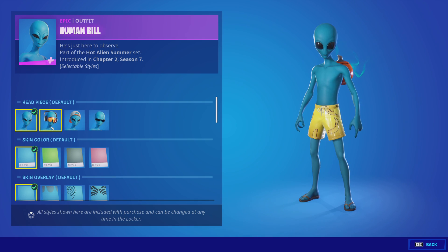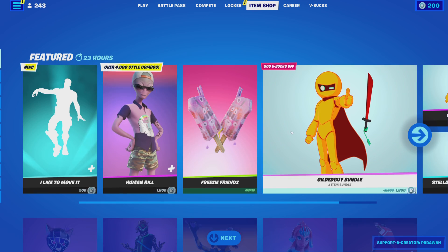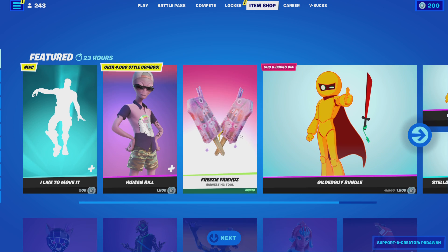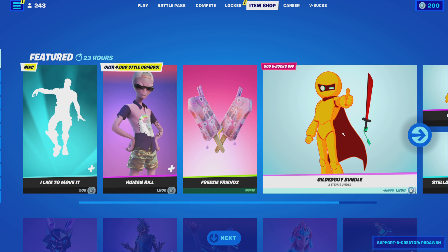Alright, we got the Human Build with the Weather Balloon back bling. This has like 4,000 styles, so I can't show you all of them obviously. We got the Weather Balloon, the Freezy Friends — I actually forgot that was part of this guy's set. Is that just because he's summer themed? Because that doesn't make sense.